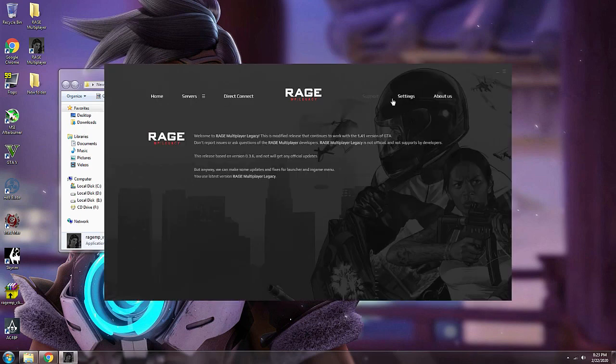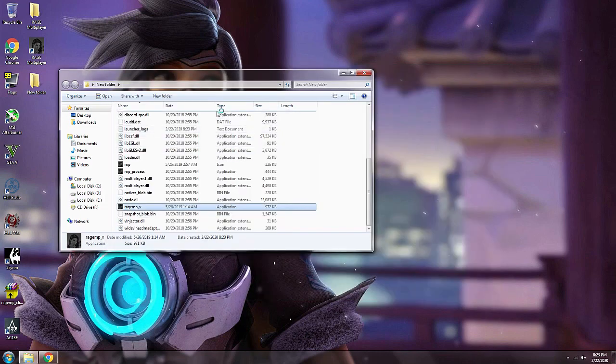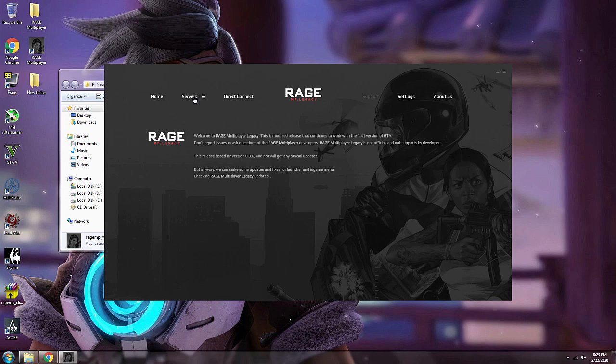Once that's done, run the installer. It's going to ask you for your game location — direct it to your game location wherever GTA V is installed. And that's it, just open it up.